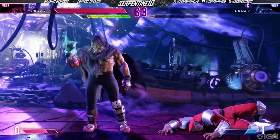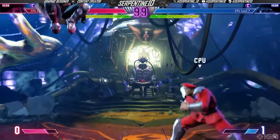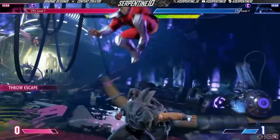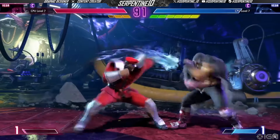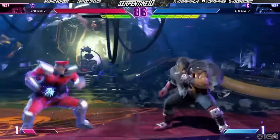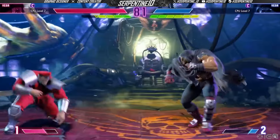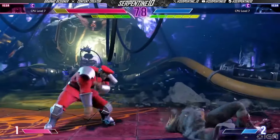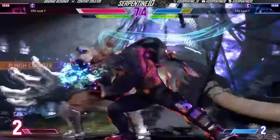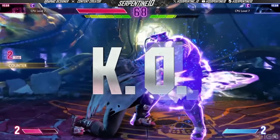The first thing I noticed is the color swap. It showed a couple of color schemes for M. Bison — a lot of classic colors, which I think is really cool. I remember there was a green, a red, a white, and a metallic color. They were really cool swaps for the classic costume. His default color — you can see he has all black instead of red pants, it's all black.